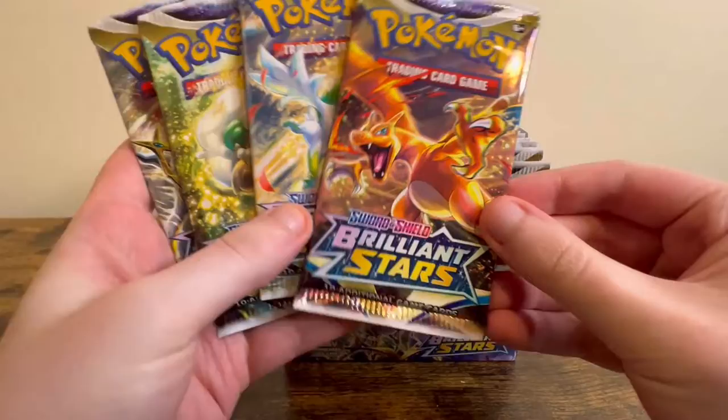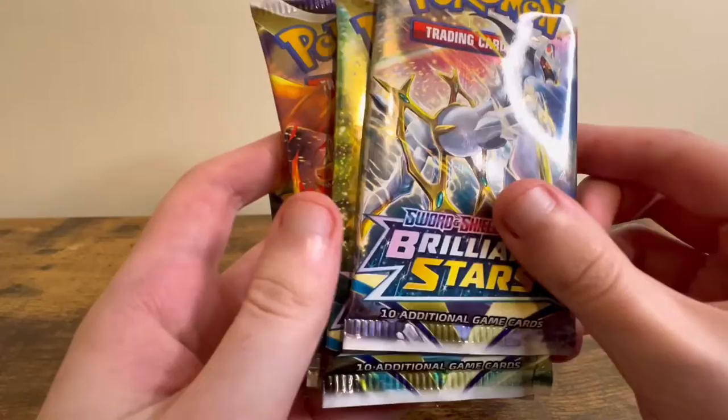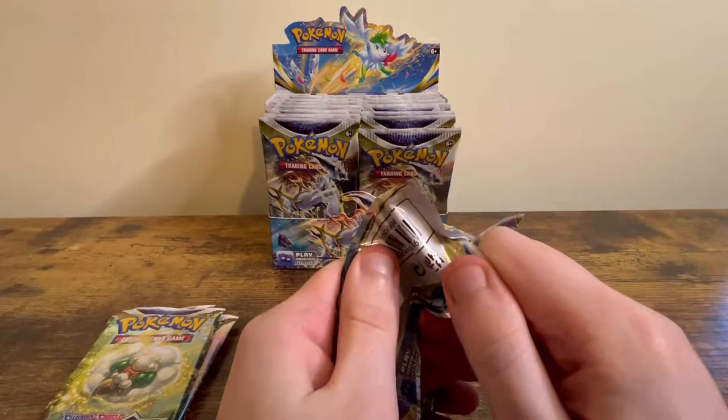There are four pack arts: you've got a Charizard, a Shaymin, a Whimsicott, and an Arceus. Let's put this in the background and get into these packs.